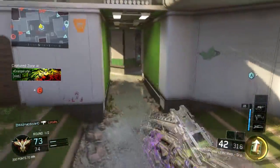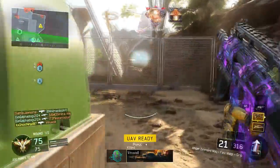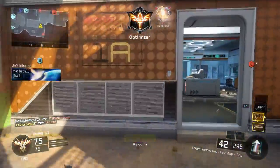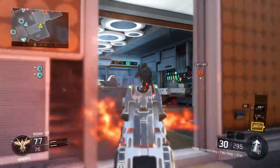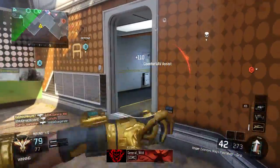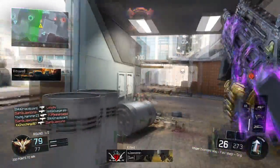In this video I want to break down a pub stomping, try-hard class setup and also a casual class setup. The first setup I want to start with is the pub stomping, really high killstreak setup, because I think a lot of people will try to use the Vesper for that reason.